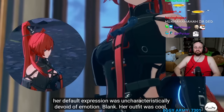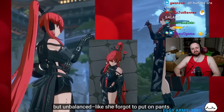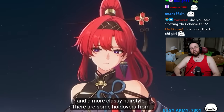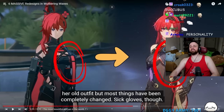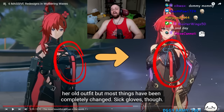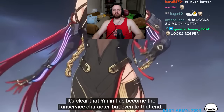Despite the attitude shown in cutscenes, Yinlin's default expression was uncharacteristically blank and devoid of emotion. Her outfit was cool but unbalanced - like she forgot to put on pants. Her transformation in CBT2 has been one of the most surprising - she now sports a more severe look suiting her personality, with elf ears and a more classy hairstyle.